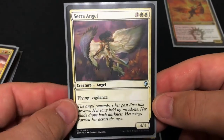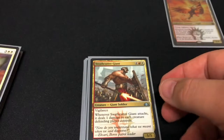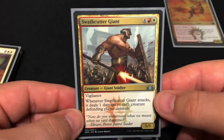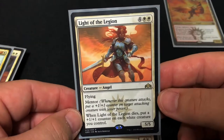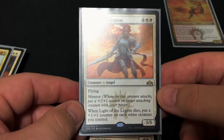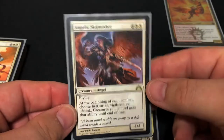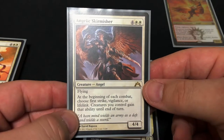Then we have the classic Serra Angel — flying and vigilance, three and two white for a four-four, nothing crazy special but a classic angel. Then we have Swathcutter Giant — vigilance, and whenever it attacks it deals one damage to each creature the defending player controls, so if an opponent has a lot of one-one tokens they're gone. This is probably my favorite mentor creature in the whole deck: Light of the Legion, a five-five for six with flying and mentor. When it mentors a creature you put a plus one plus one counter on each white creature you control — and primarily all the creatures in here are either white or red-white, with very few mono-red creatures.